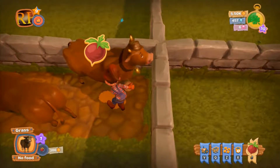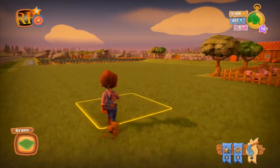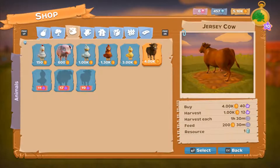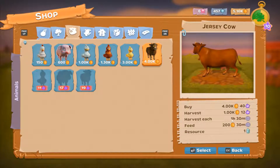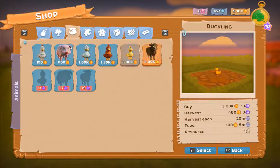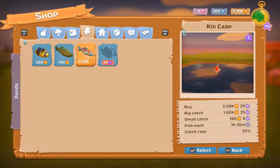Let's give them some food — 200 each for food. What's the return on it? 1,000 per collection, but the cows cost 4,000 each, so it's going to take a while. We can make milk or get milk — I think we can make something with the milk, like cheese.